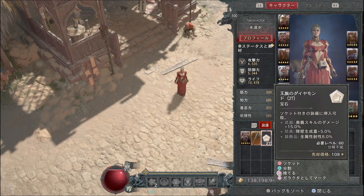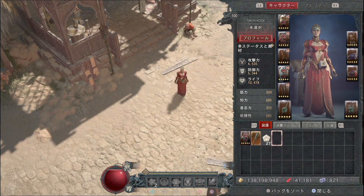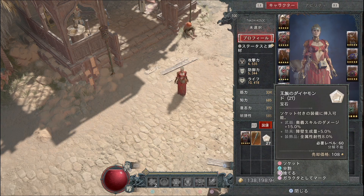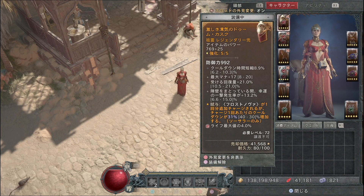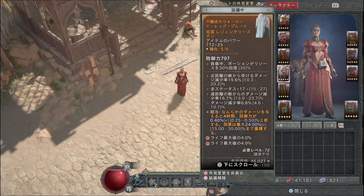ソケットに入れる宝石のおすすめとして、防具にはライフの最大値を入れてください。ダメージが上昇するものとして、レベルが低く敵も弱い序盤は王族ダイヤモンドを入れておくとダメージが出しやすいです。最初のうちはダイヤモンドもおすすめですが、先にはルビーをはめることをおすすめします。武器と焦点具には脆弱状態の敵へのクリティカルヒットダメージが乗るエメラルドをはめてください。